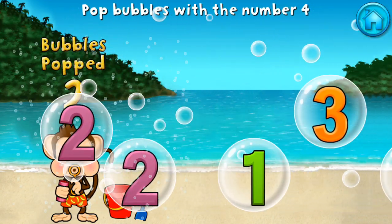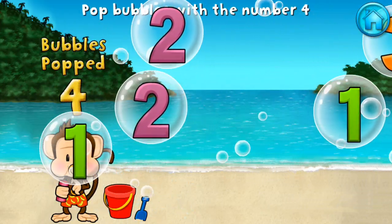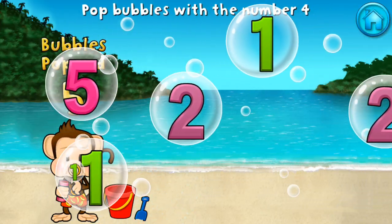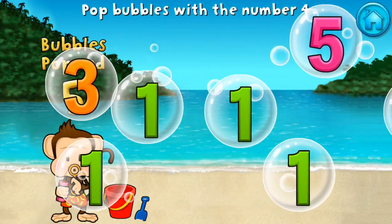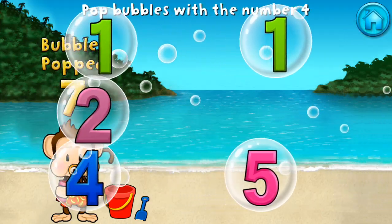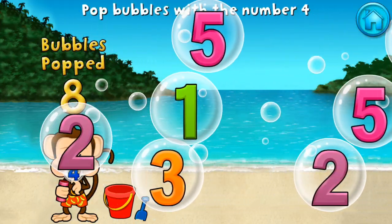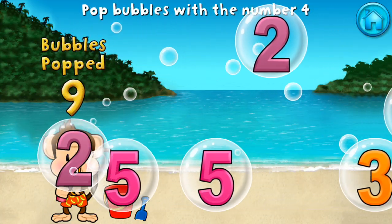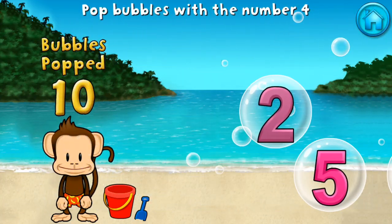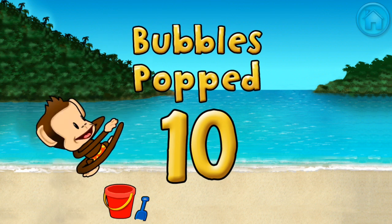The player pops bubbles labeled 4, calling out the number repeatedly. 4! 4! 4! 4! 4! 4! 4! 4! 4! 4! 4! Then a 5 appears.